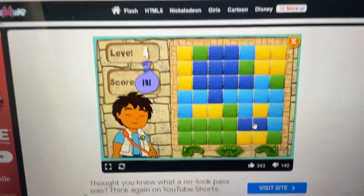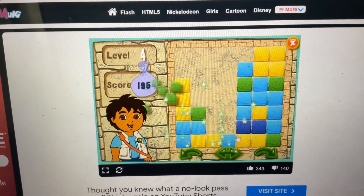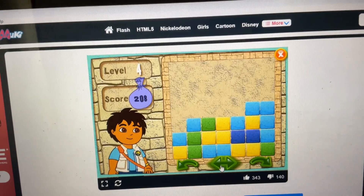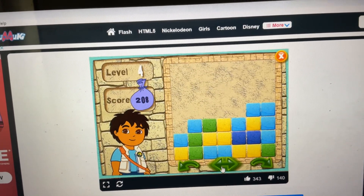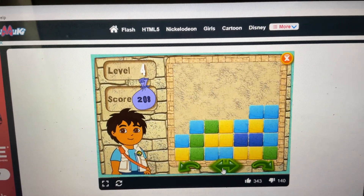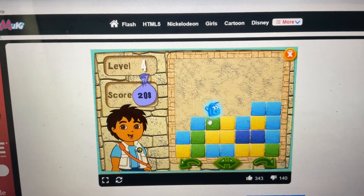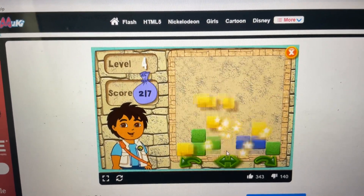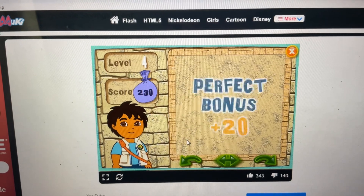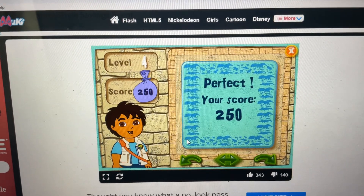Character puzzle. Ready, set, go! Dark blue. Green. Light blue. Yellow. Get rid of the light blue. Yellow. Dark blue. Green. Green. Yellow. All right! You did great! Let's keep playing! Click on the arrow to play the next level.